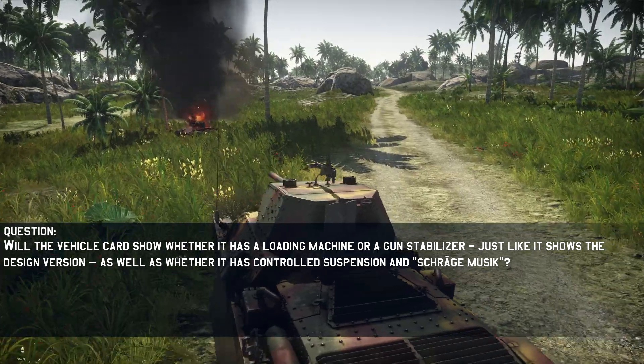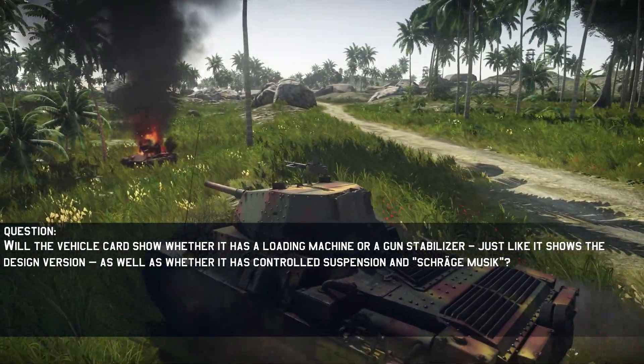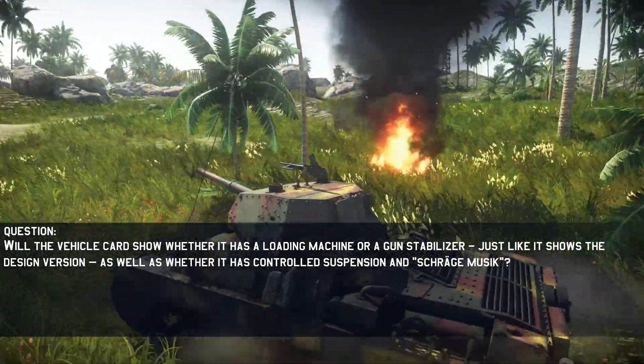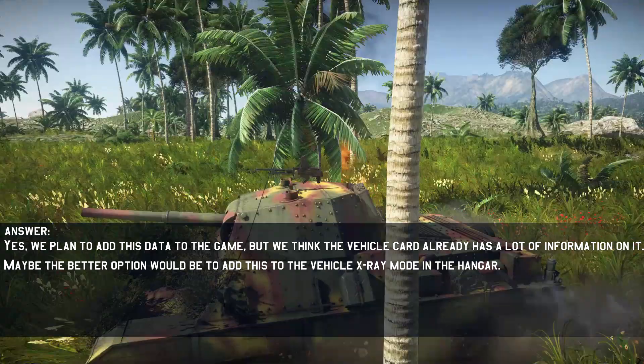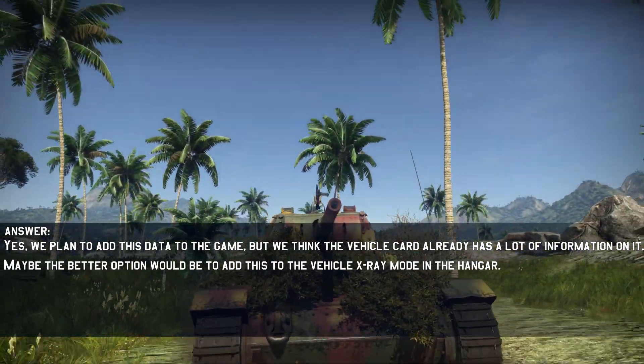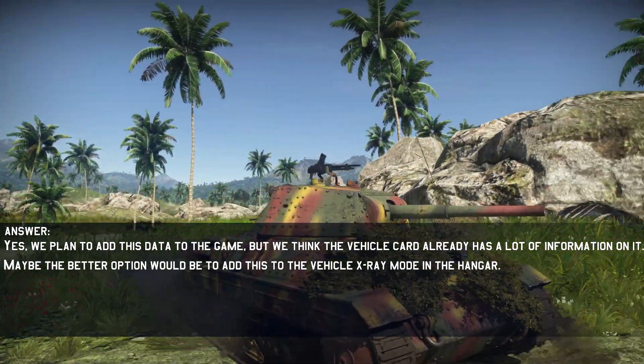Will the vehicle card show whether it has a loading machine or a gun stabilizer, just like it shows the design version, as well as whether it has controlled suspension? Yes, we plan to add this data to the game, but we think the vehicle card already has a lot of information on it. Maybe the better option would be to add this to the vehicle X-ray mode in the hangar.